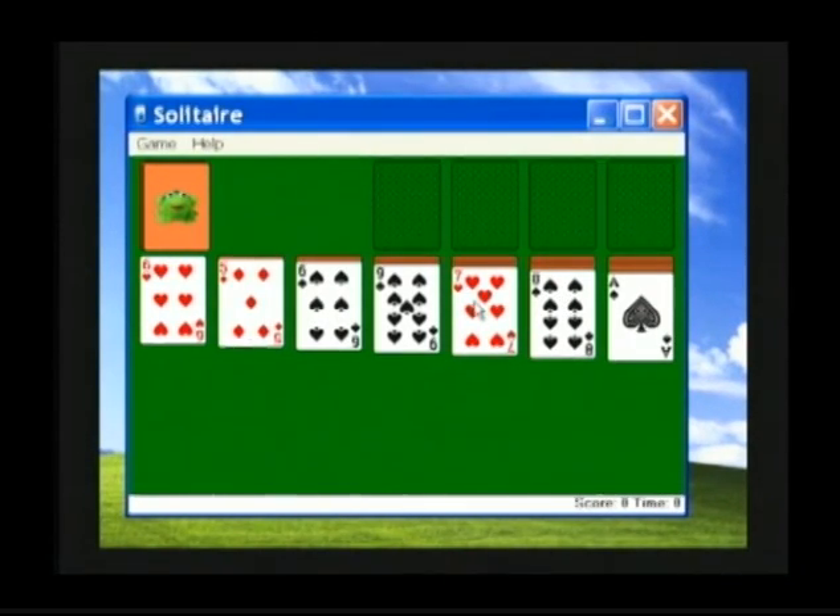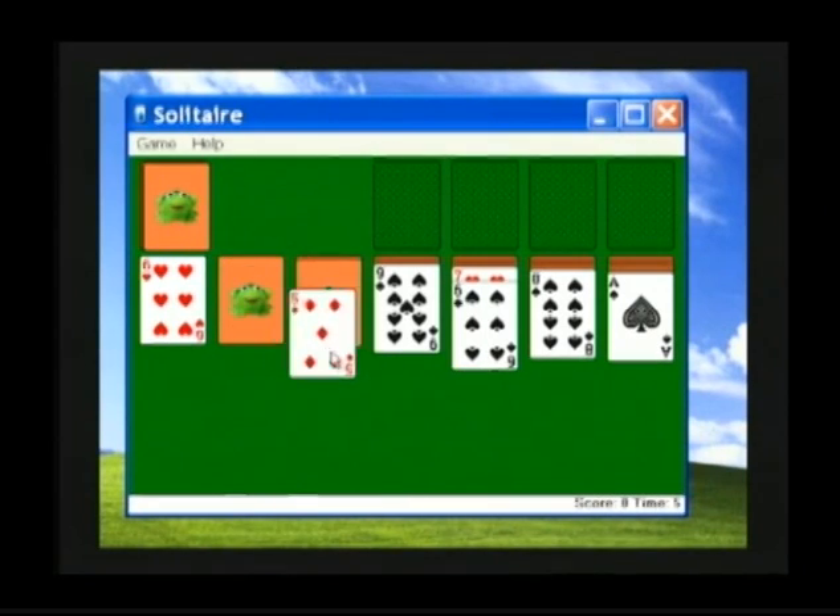There are seven stacks. We can move these stacks in the center of the screen by placing the cards in descending order and alternating colors. So for example, a black six would move onto a red seven. A red five would move onto a black six, and so on.